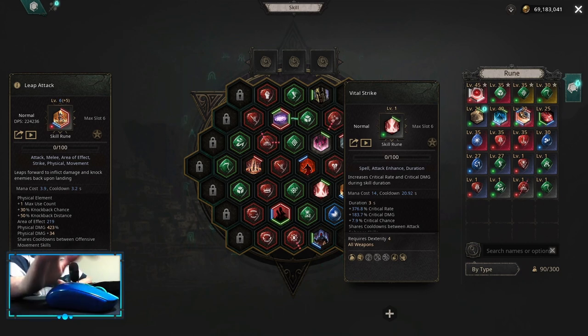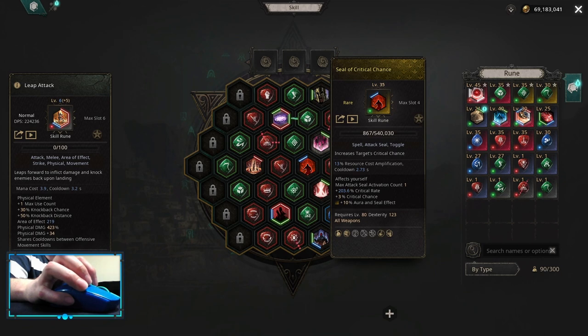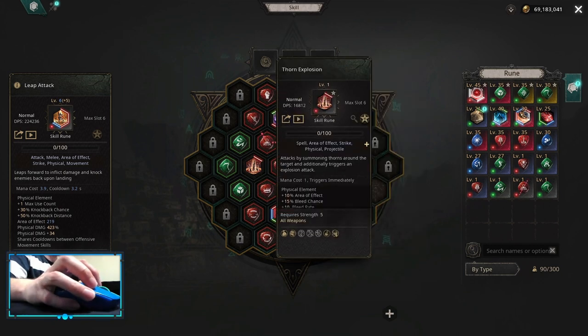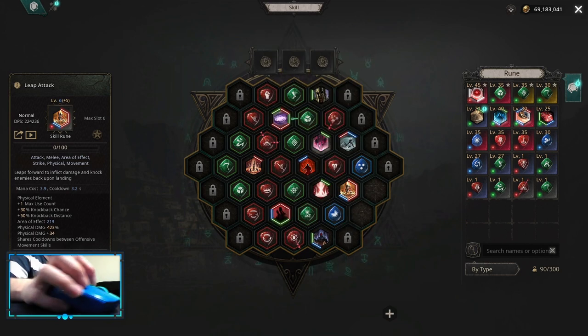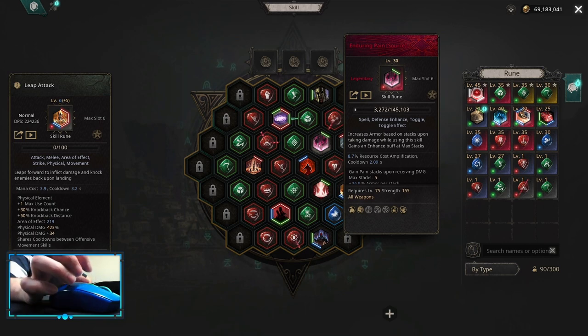However, vital strike is going to be better early into the game. Instead of seal of critical chance you can use seal of condensed destructions — the damage is going to be close to each other. Instead of winding wind on Thorn Explosion you can use acceleration for more attack speed, or preserve mana if you have mana issues. Instead of enduring pain you can use counter attack for extra dodge.